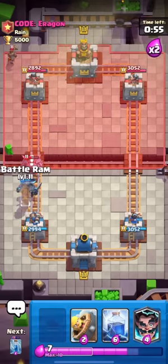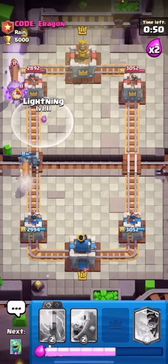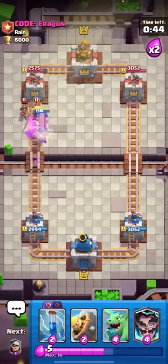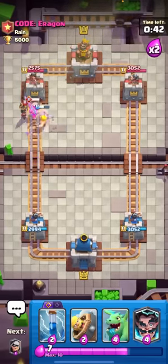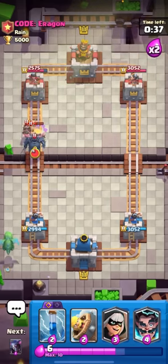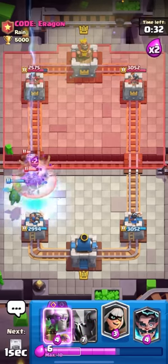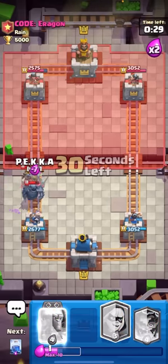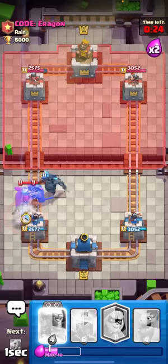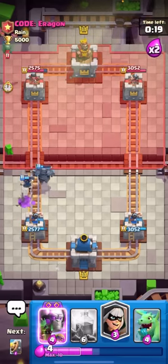I'm just gonna go for the battle ram and then get a nice lightning on top. Wait, did the lightning block? That's actually really good - I'm glad to just get that evo battle ram off the board. I don't want to deal with that. Anyway, I'll just barbarian barrel here. At least lightning takes it out. I need to be careful - I'll just Pekka the evo battle ram behind this. You still need to use your evolutions properly.